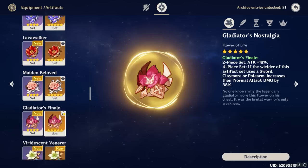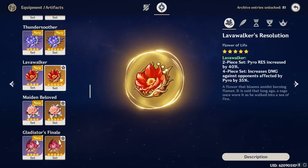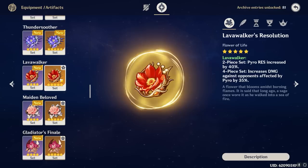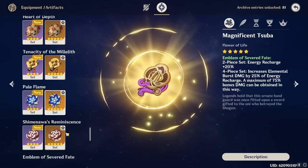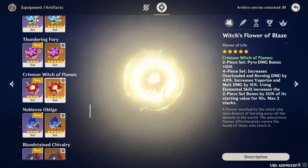As for Pyro Xinyan, she's got a few options as well. 4-piece Lava Walker is gonna be her very best, because most Pyro Xinyan teams are specifically mono-Pyro teams, making this set a no-brainer if you're willing to farm for it or you already have good pieces. However, 2-piece Emblem / 2-piece Crimson Witch can come in somewhat close behind 4-piece Lava Walker, and other 2-piece combinations like 2-piece Crimson Witch / 2-piece Attack set or 2-piece Emblem / 2-piece Attack set can also come in at a decent damage output in some scenarios, but they're all marginally worse than 4-piece Lava Walker.